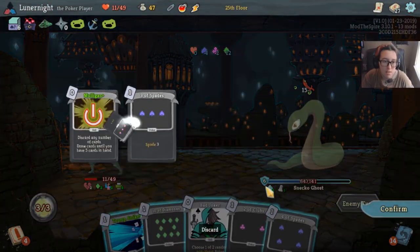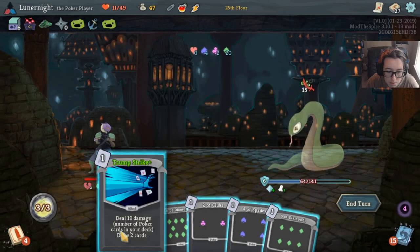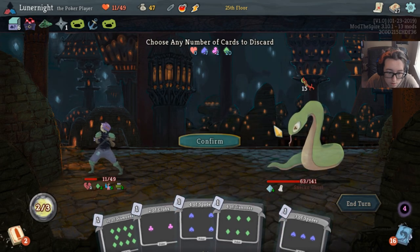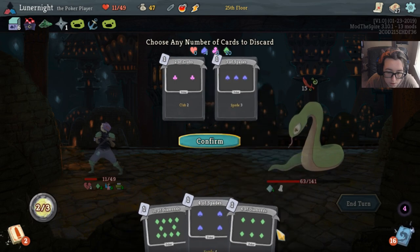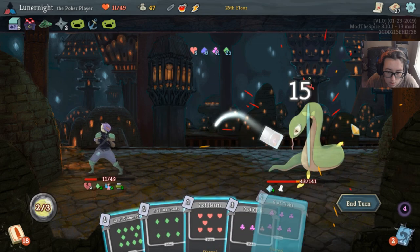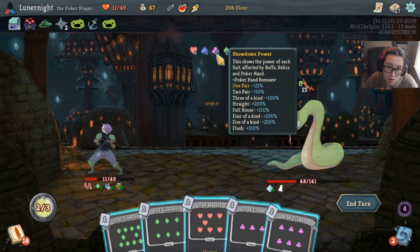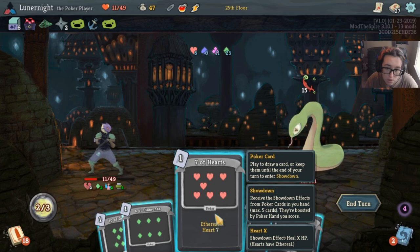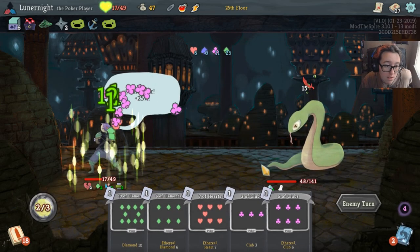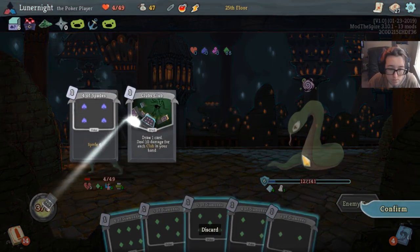I'm gonna die unless I'm careful. Got joker — six of diamonds to my hand. Again clubs and spades — we'll go ahead and do that too. Seven of hearts — hell yeah! I've got one pair. One pair gives me 25%, I have no block. But I'm gonna heal seven so I'm not gonna die. I actually healed eight.